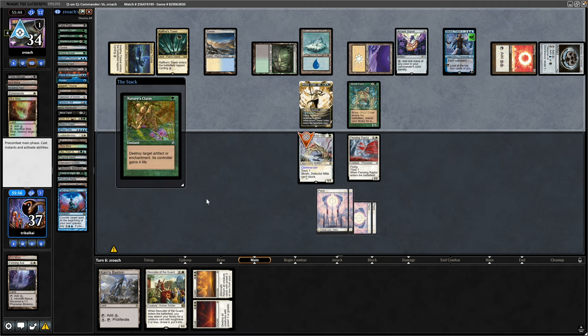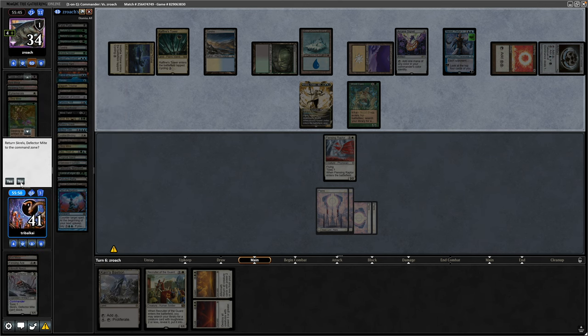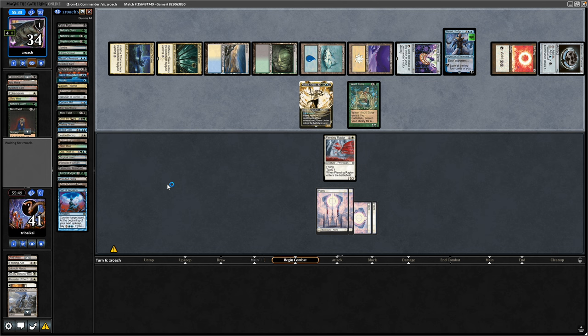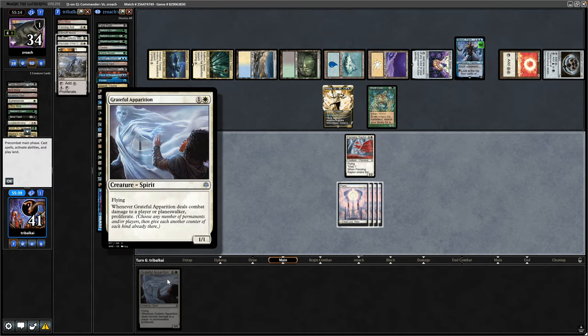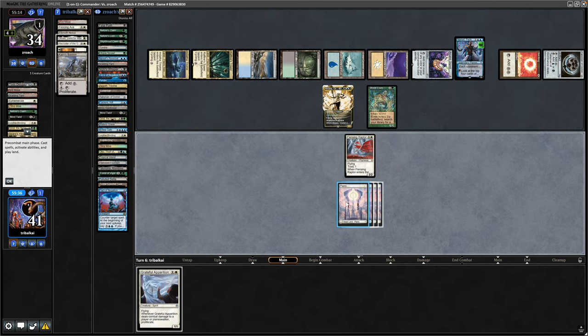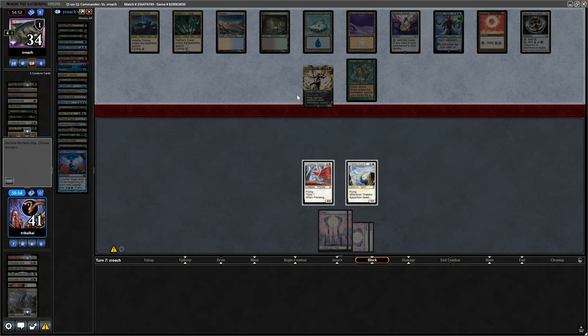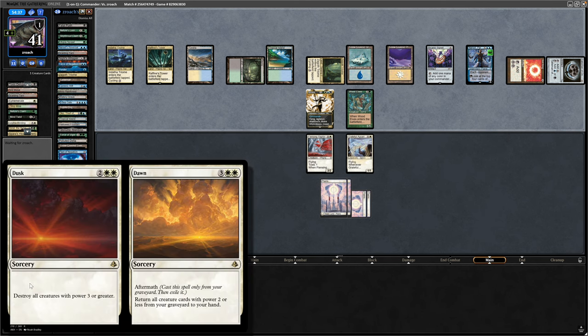Seeing the Strip Mine from our opponent taking out the Inkmoth Nexus. Nature's Claim is one they took previously, so down goes the Skrelv — we won't put it back in the Command Zone. I would be surprised if they don't do the Mind Twist here. And yep, there it is, discarding our hand as well. If we can get into a land we can at least go for Dusk from Dusk to Dawn. We've been drawing into lands all game, and then the one time we actually need a land on top we draw into a Grateful Apparition, so just drop that down here. Now starting to deal Commander damage to us.